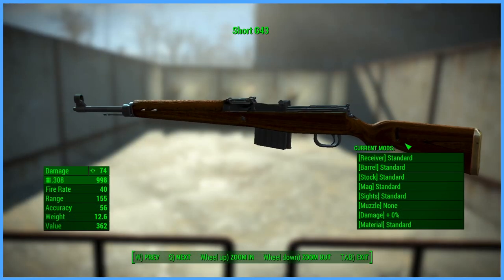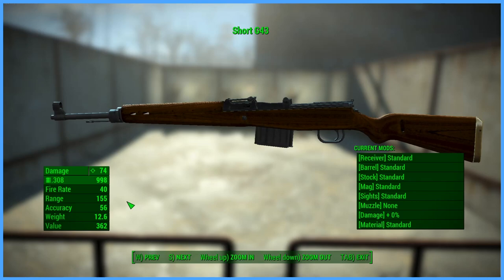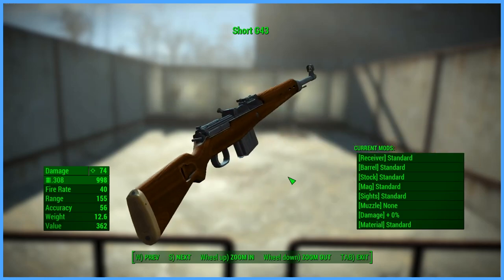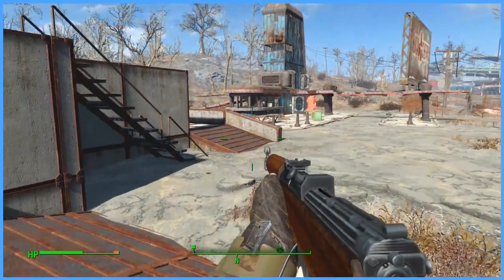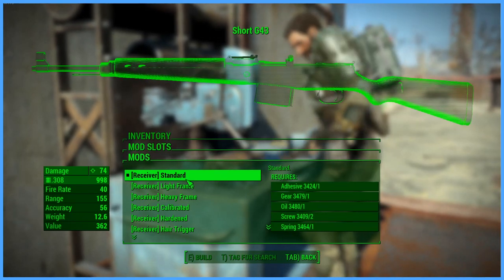The weapon's base stats are as follows: it has a base damage of 74 with your highest Rifleman perks, a fire rate of 40, a range of 155, an accuracy of 56, a weight of 12.6 pounds, and a value of 362 caps. In terms of mods, here's what you can expect to add for this weapon.